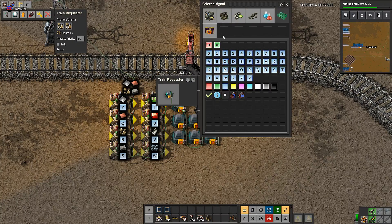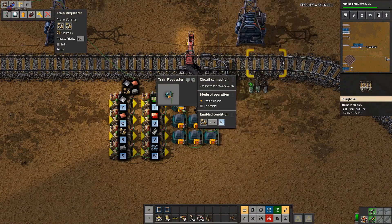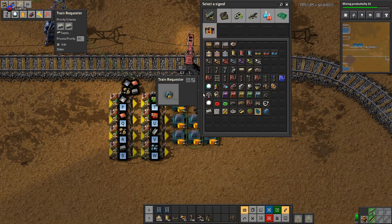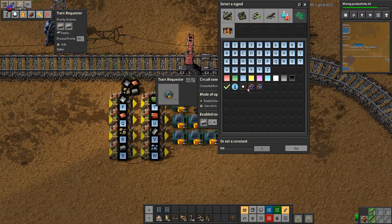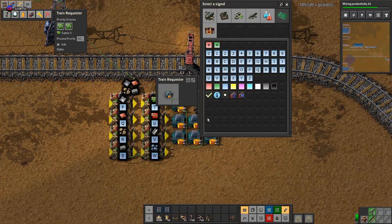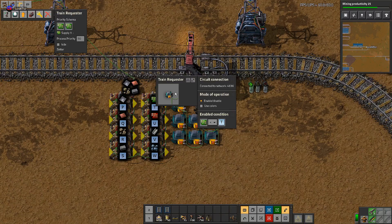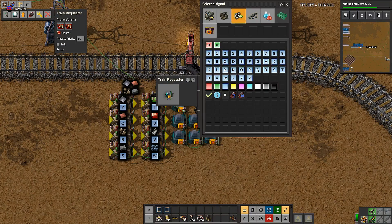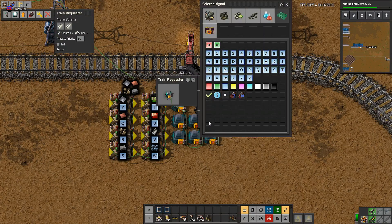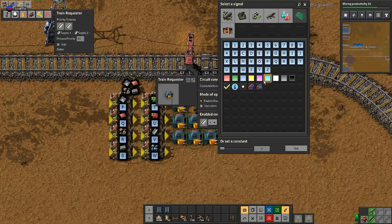We keep going in this way: stone is less than R (P, Q, R); stone brick is less than S; green circuits is less than T.